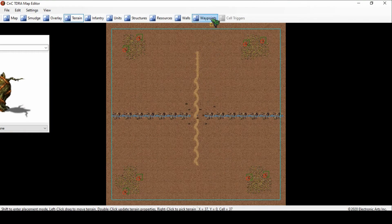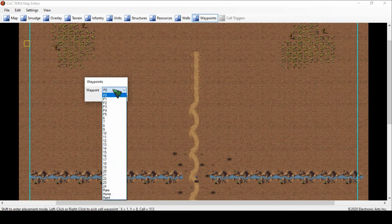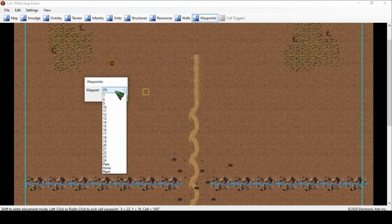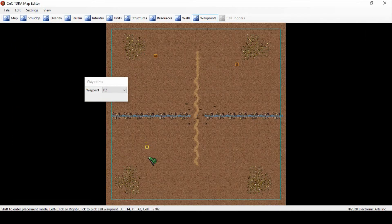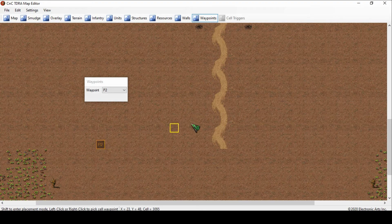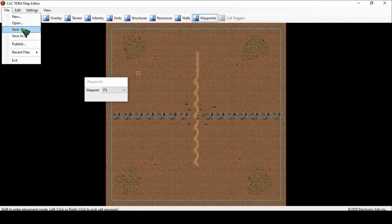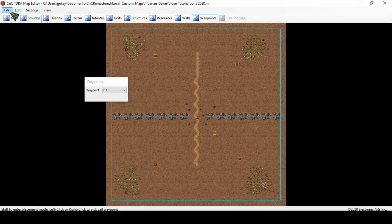So now, waypoints. Say this is only a 1v1 map — all I would need to do is: Multiplayer One starts with P0, which is player zero. Make sure to remember, even though it says zero, it's still the first player. So I'll hold Shift and left-click to place it, then do Player One over here. Now if I wanted four players — two on each side — then I would go to the next one, which is two, Shift + left-click, and then number three, Shift + left-click. Basically at this point you can save it — as long as you have two waypoints on a map, you can save it and then go back and re-edit it.